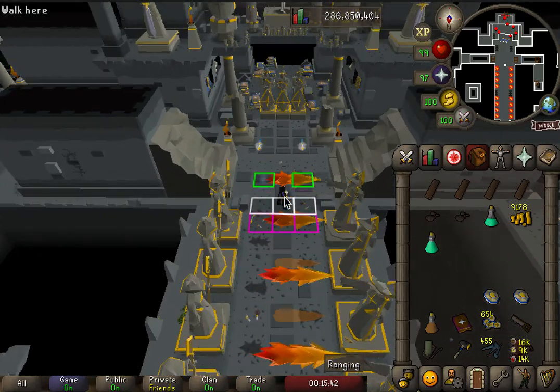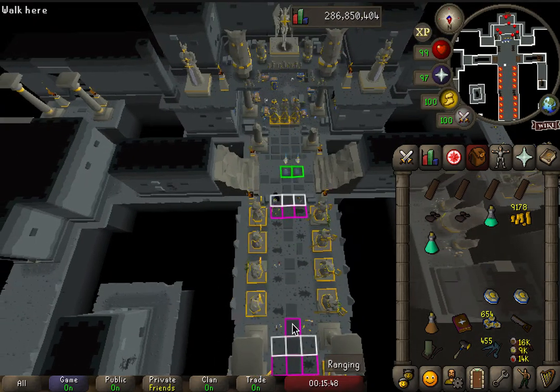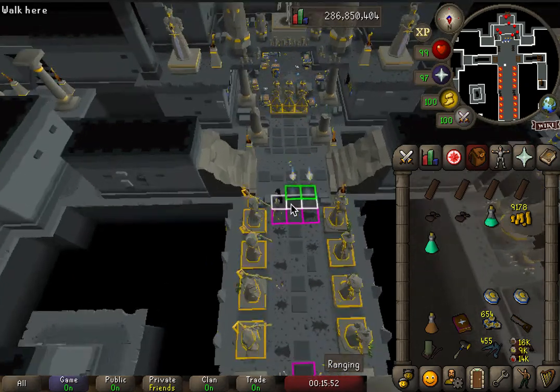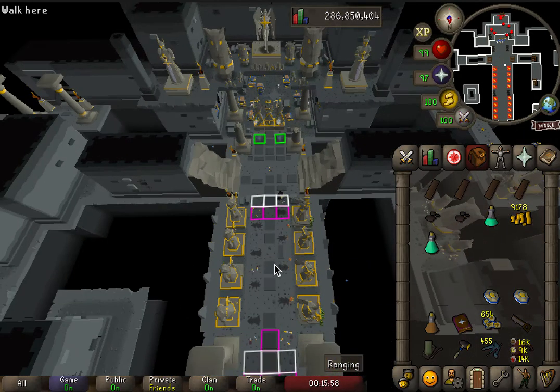We're going to go over the first option you can take, and it's going to be on this white line. You're going to be moving white line to white line to the end. So to start for this, you're going to wait until the right side fires off, and then you're going to run down to the whites.